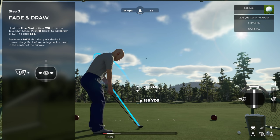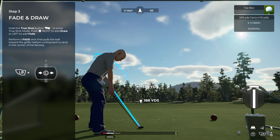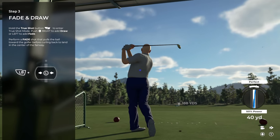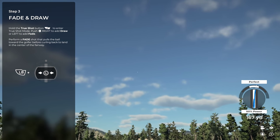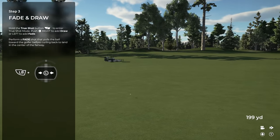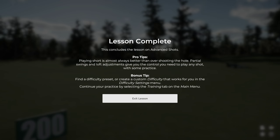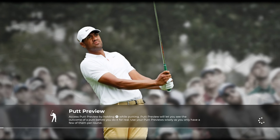So we'll put a big fade on it here. The flight paths are a lot better in 2K21 — it seems to go out a lot further. That's the end of the advanced shots tutorial; you can go to the profile menu and tweak your club selection in your golf bag. It's going to take a lot of practice to get used to these advanced techniques.